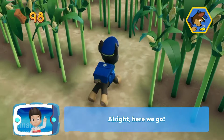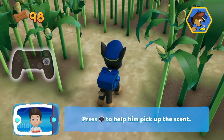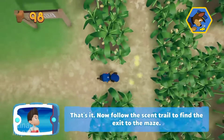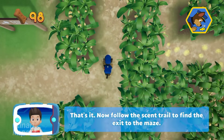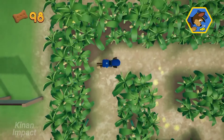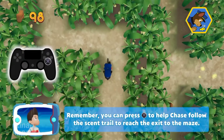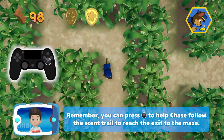All right, here we go! Chase can find his way through the maze using his nose. Press the X button to help him pick up the scent. That's it! Now follow the scent trail to find the exit to the maze. I'm detecting a golden paw print somewhere nearby. Remember, you can press the X button to help Chase follow the scent trail to reach the exit to the maze.